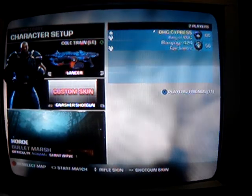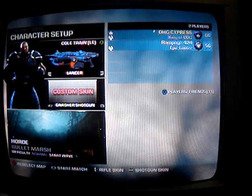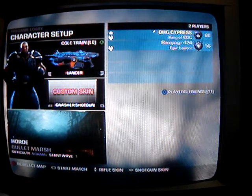The setup should have the first person have a Lancer, and the second person have a Retro Lancer. This also works with pistols. It's just a little bit faster, though. It doesn't really matter.